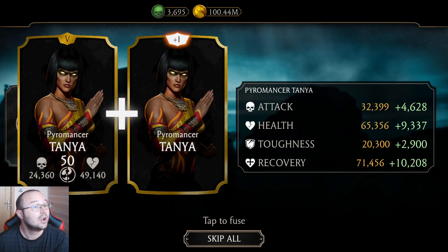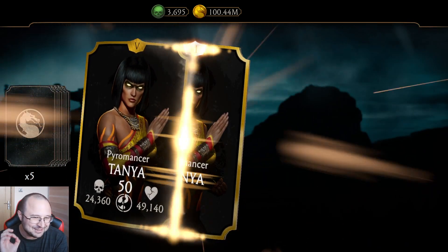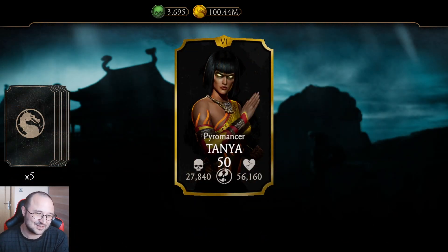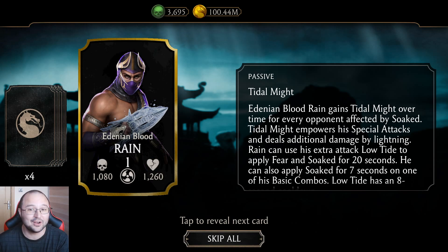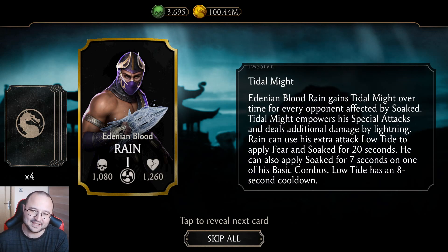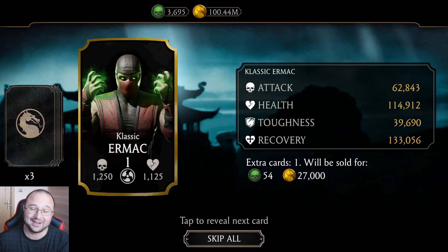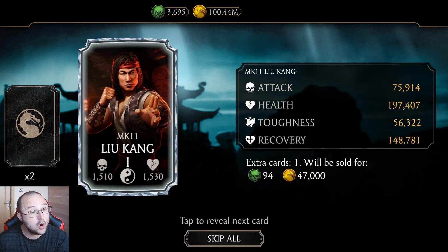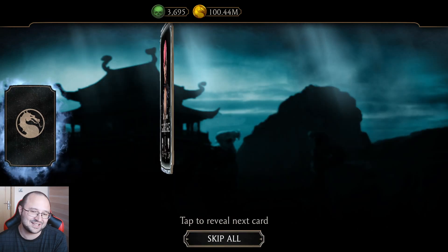That's cool already! I got a copy of Pyroman Satania — pretty cool. What else do I get? We have Rain, as expected. Oh my god, look at his passive — it reads for like 10 seconds. Classic luck — you can't be super lucky all the time. I got Killable Lucane, which is crazy even though I have him maxed out. And the last diamond is Strikeforce Cassie.